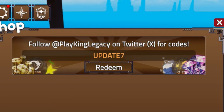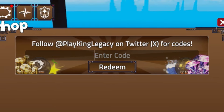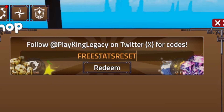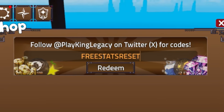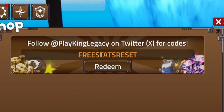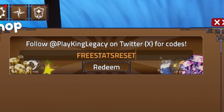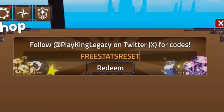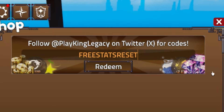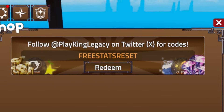Next, let's enter the code FreeStatsReset — F-R-E-E-S-T-A-T-S-R-E-S-E-T. By redeeming that code you'll get yourself a free stat reset, as it says in the name. If you haven't redeemed that already, make sure to do so, otherwise you'll be missing out on a free stat reset.